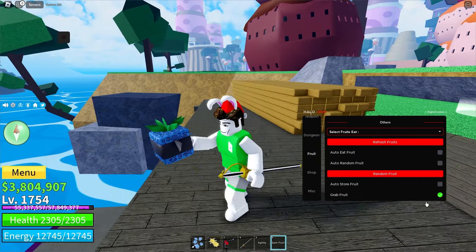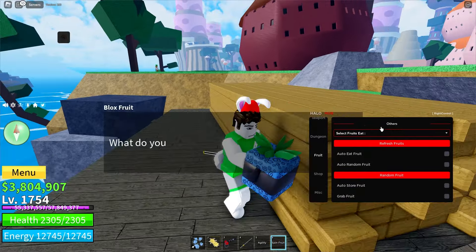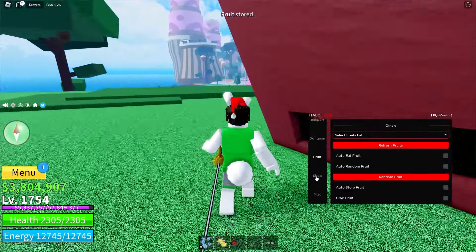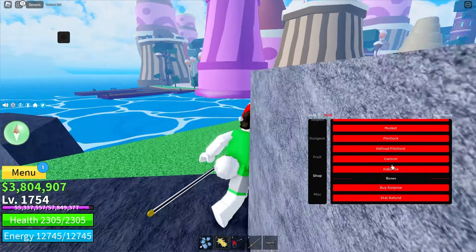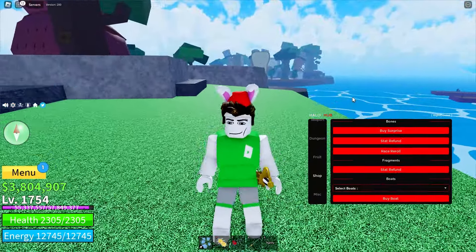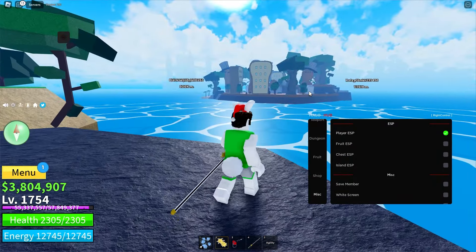Then there's the Stats tab. As you can see, I have three stat points that I haven't put into anything, so I can put them into Defense. I'll click 'Auto Defense' and if I go back, all the points got put into Defense automatically. Then I'll turn this off and move on.